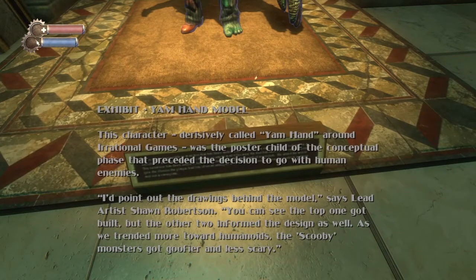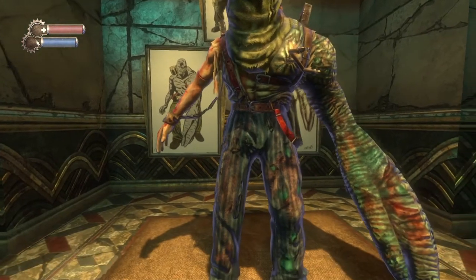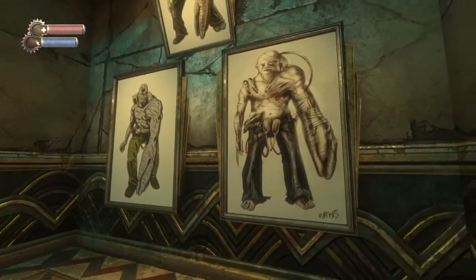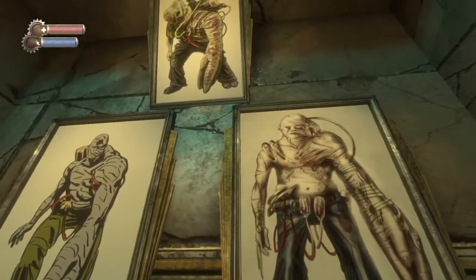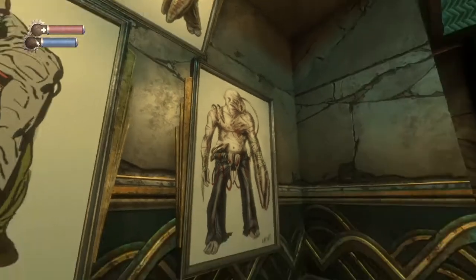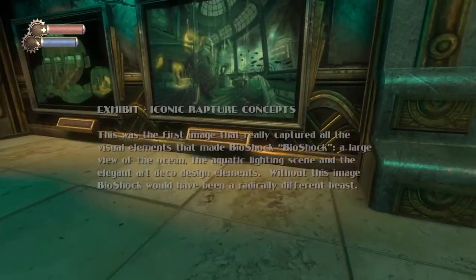This character — diversely called 'Yam Hand' around Irrational Games — was the poster child of the conceptual phase that preceded the decision to go with human enemies. You can see the top drawing was built, but the other two informed the design as well and tended more towards the Scooby-Doo look. Just a big sack over its head — and that one kind of looks like a dinosaur tail or Loch Ness monster vibe.